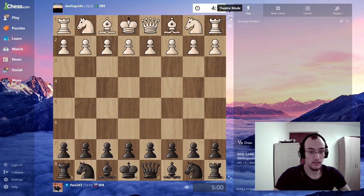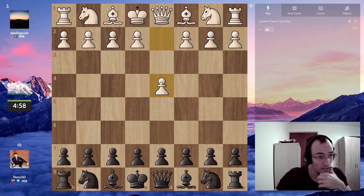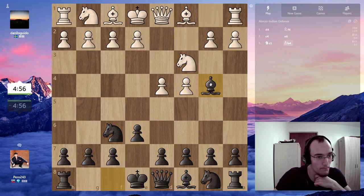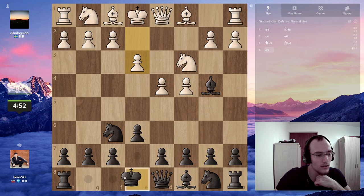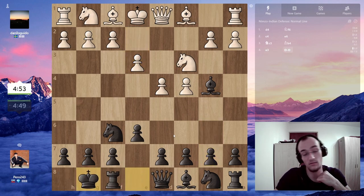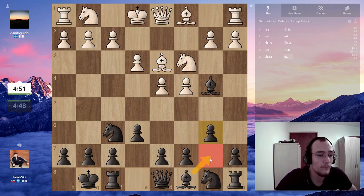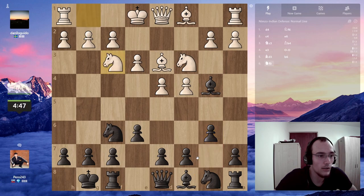Okay, d4. Knight f6, e6, bishop b4, bishop b4, e3, castles, b6 — just castle. A lot of moves available now, this one preventing e4.